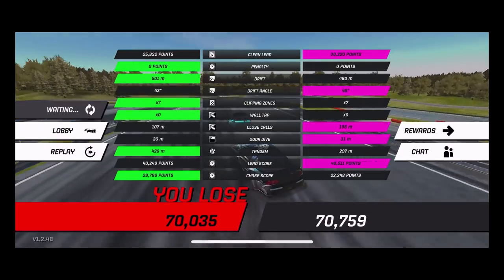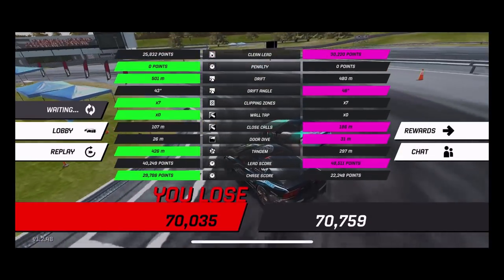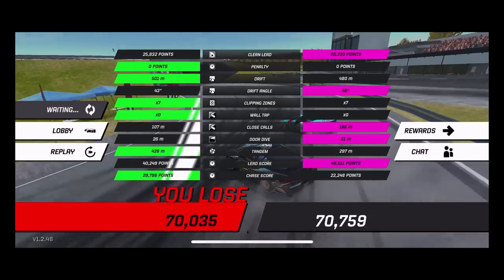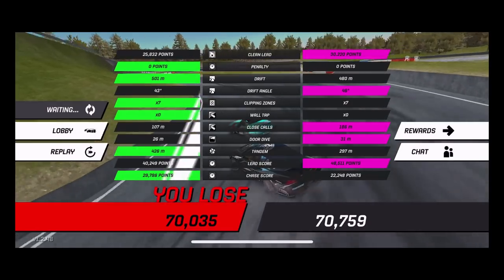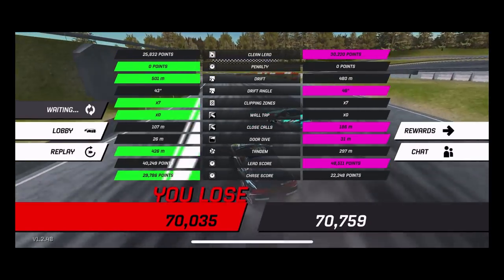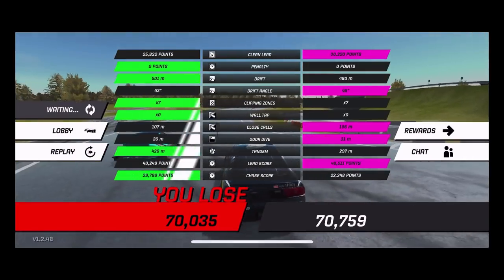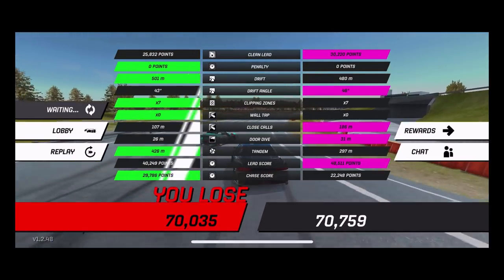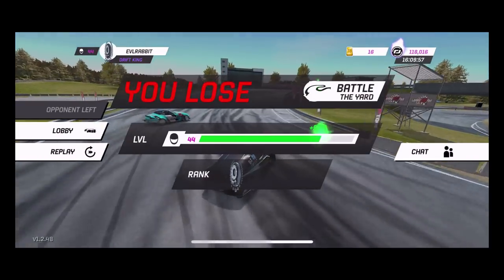We barely just ever-so-barely lost that one. Let's see if we can get a rematch — we were right on his door. Looks like a Dai Yoshihara Miata paint scheme. It doesn't look like he's going to give us a chance to rerun. It's a bit sad when you're just barely off somebody and they don't give you a chance. He left. Unfortunately, I also hit the chat button — as you can see, the game will freeze on the chat.